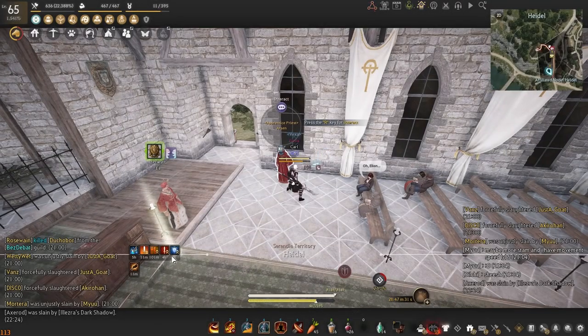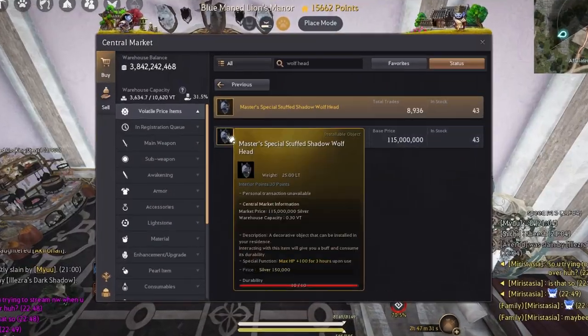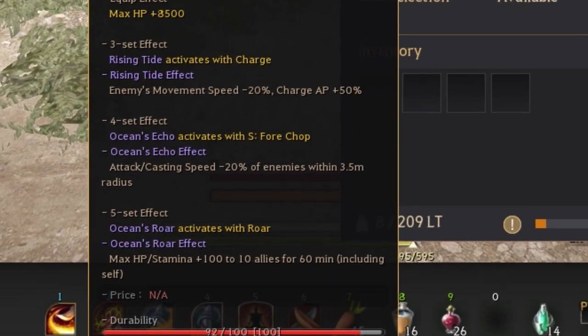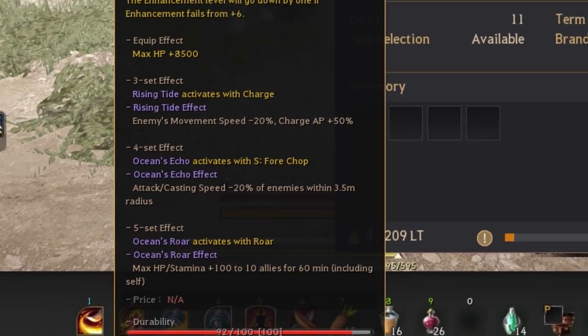Use church buffs for additional stats located at every major city. For furniture buffs you'll want to purchase the master special stuff shadow wolf head which will give you plus 100 HP for 3 hours. Horse gear is also very useful not only to you but your allies. Using a 5 set sea crocdallo horse gear set you can self buff yourself and allies around for 100 HP and stamina every time you respawn after death.